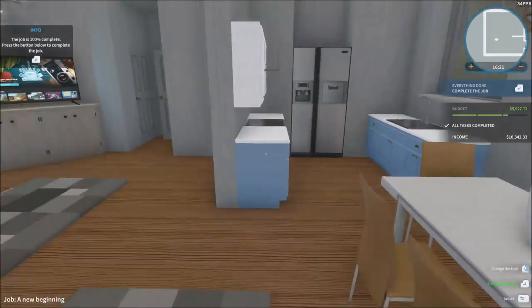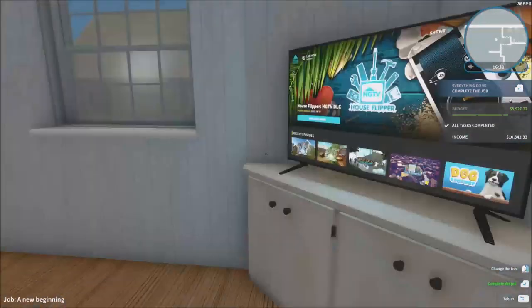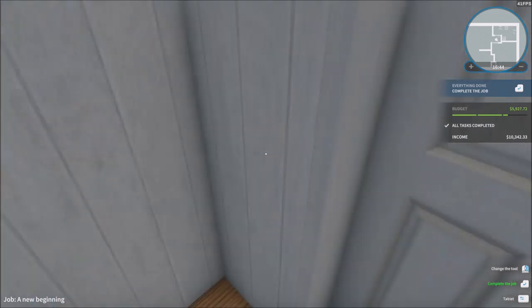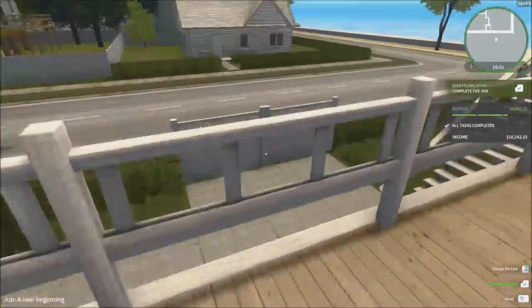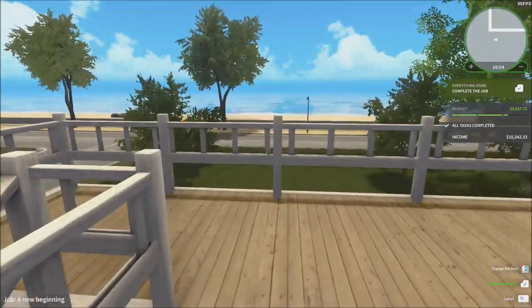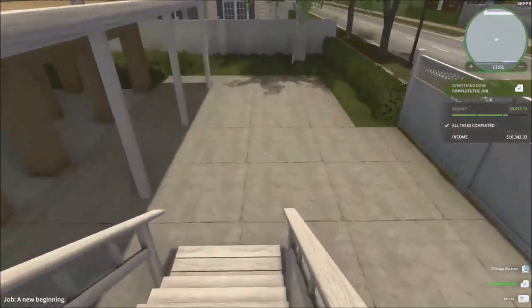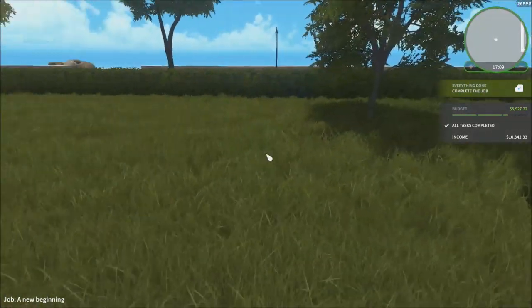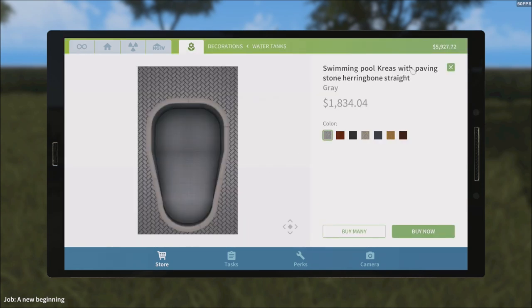We're not completely done yet. Oh — the job is 100% done. That's it? We don't have to make a pool or anything. Let me at least give them a pool outside. I know it's a bit much, but let's just give them a pool. They've got all this outside space and they don't want to — all the tasks are completed, but I want to give them something. The income is 10,000 — that's not a lot of money they're willing to give me for just this house.